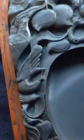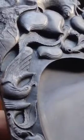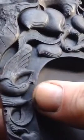You can see here on the bird the detail on its chest — the feathers. Duan stone can take very, very sharp, small, subtle detail. You can compare it to my fingernail. The bird is wonderfully done, as well as the grapes, the branches, and the leaves.